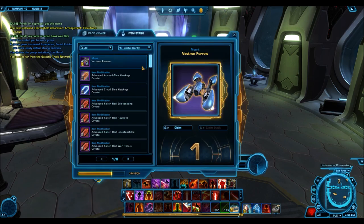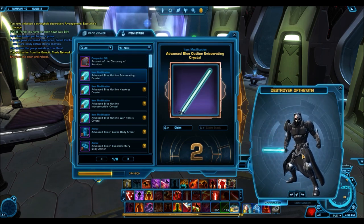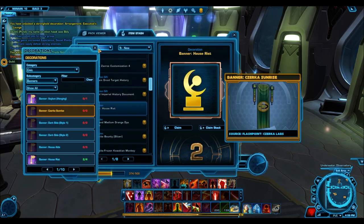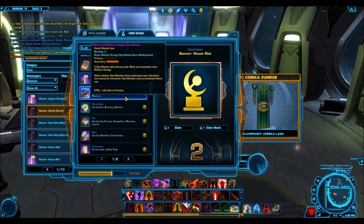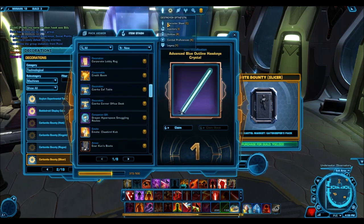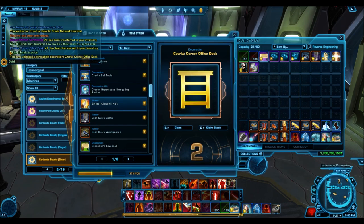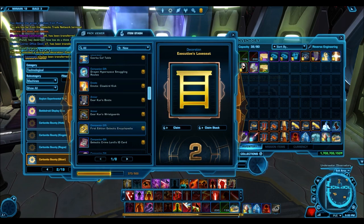One of the great things about these old packs is the sheer volume of items — really makes you feel like you got a lot. This crystal looks nice but probably doesn't sell for much on the GTN. We got huge volumes of decorations since they give you two or four of each. I'm not sure why they stopped doing that — it was awesome because you need lots of decorations for strongholds. Cartel market certificates are another huge bonus: each certificate is worth around 3 to 4 million credits, so the five or so I got represent close to 15 to 20 million credits total.